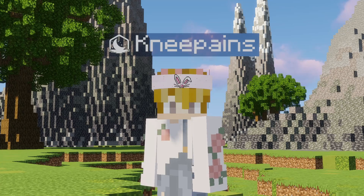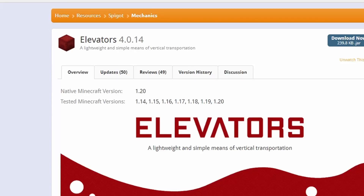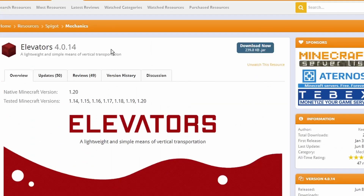Today we're going to be checking out a plugin I found on Spigot MC quite recently that I kind of love. The plugin is called Elevators, it is by Kiel254, it supports versions 1.14 through 1.20 and it is available for download at the link in the video description.